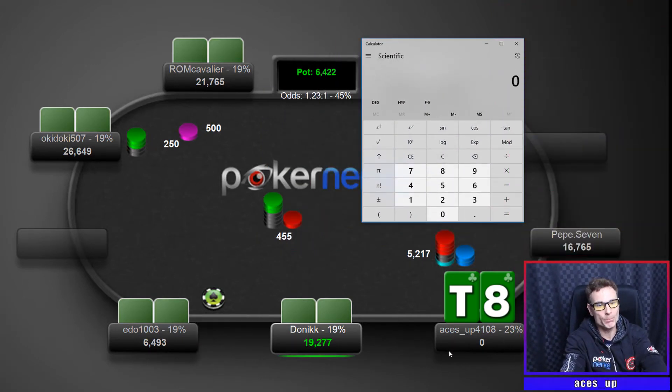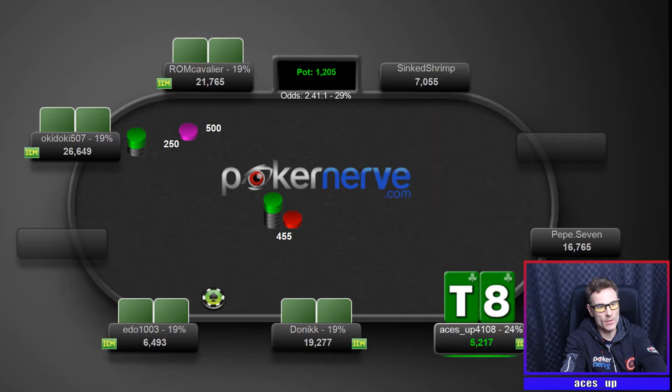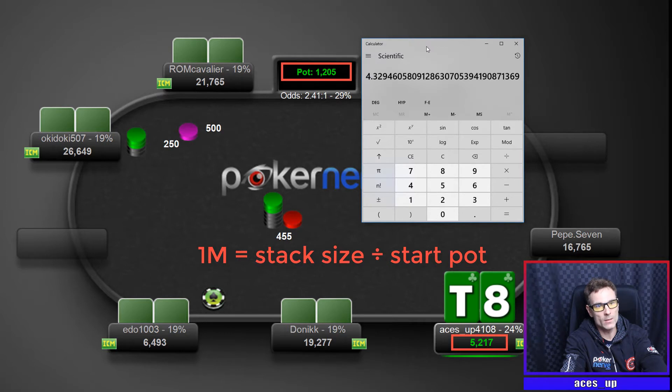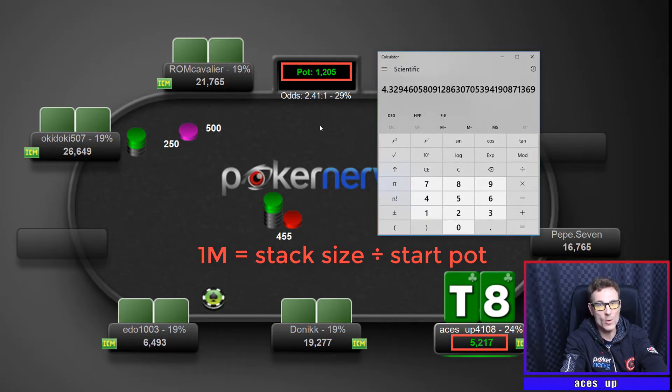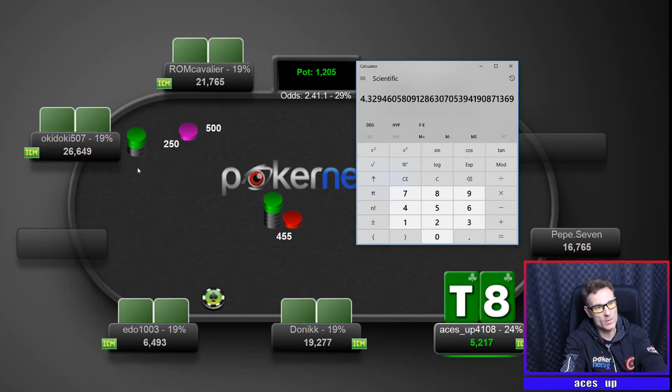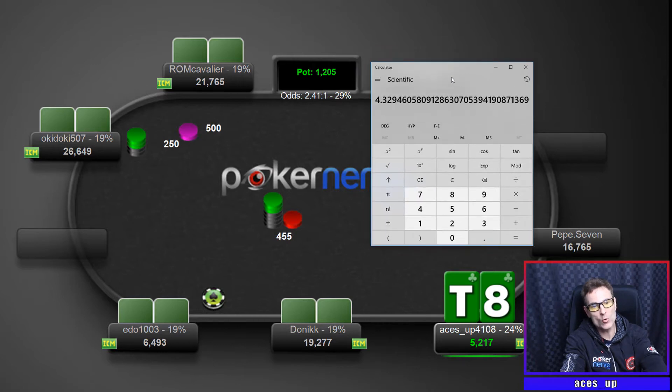First we work out our M. All M is, is our stack — 5,217 — divided by 1,205, which is the amount in the pot at the start of the hand. So we have M 4.3. You can see there's a small blind, big blind, and antes — we've factored all of that in — so we have 4.3 times the small blind, big blind, and antes combined.